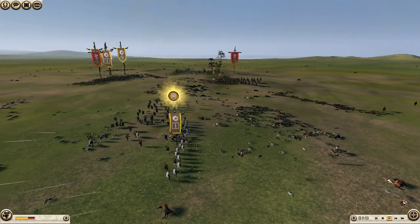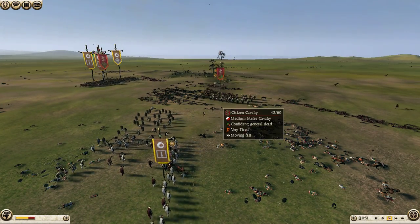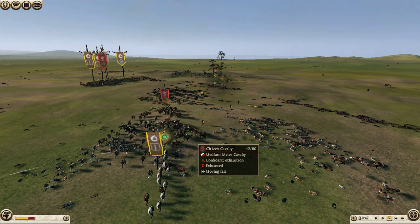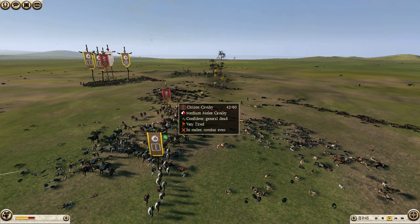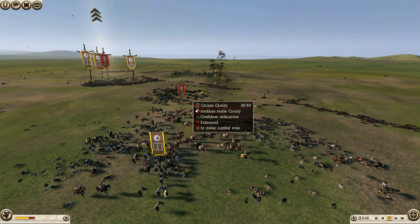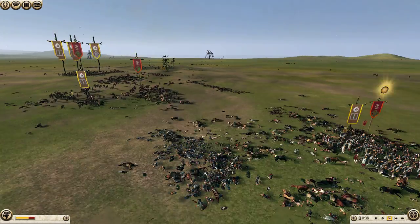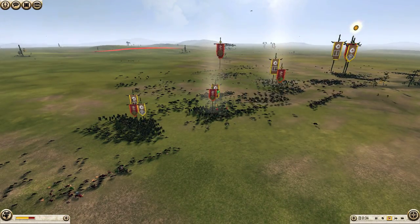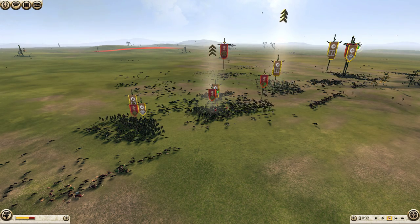Here comes another cavalry charge. Unfortunately, at this point it's getting to be too little too late. They get a couple of kills off on the charge, but not enough. He needs to start routing units simply because he's running out of infantry. And as you can see from the timer, he's only got about 30 seconds left.